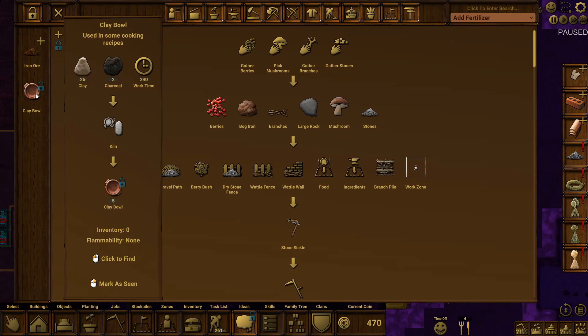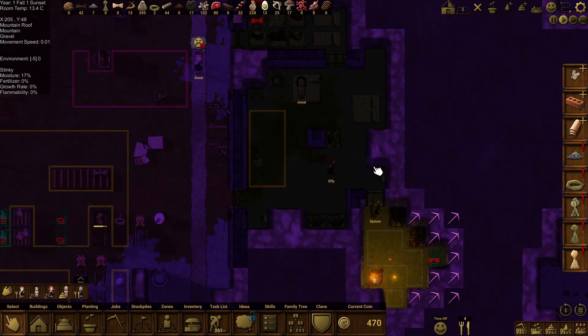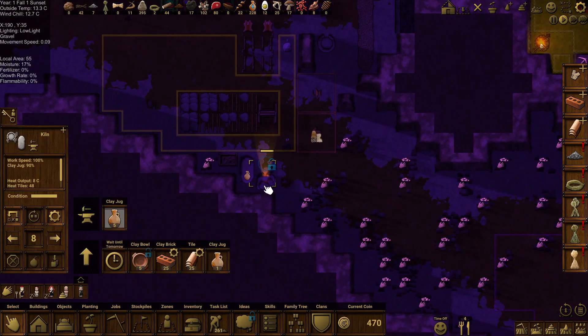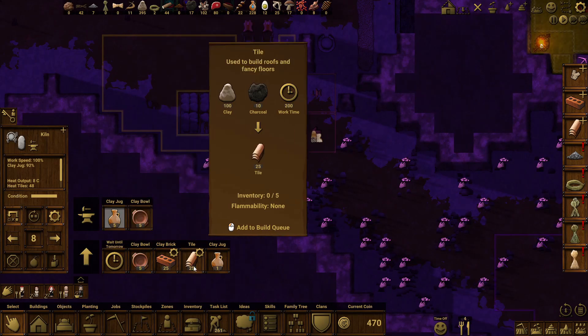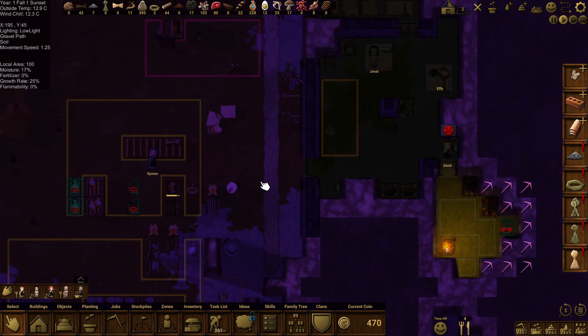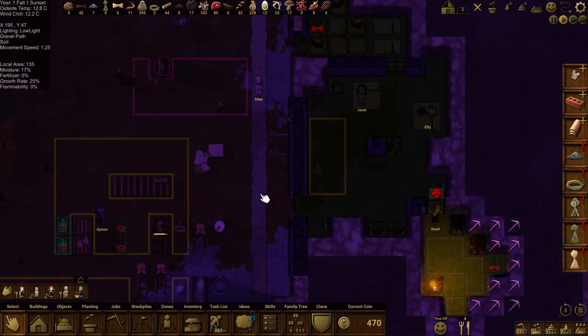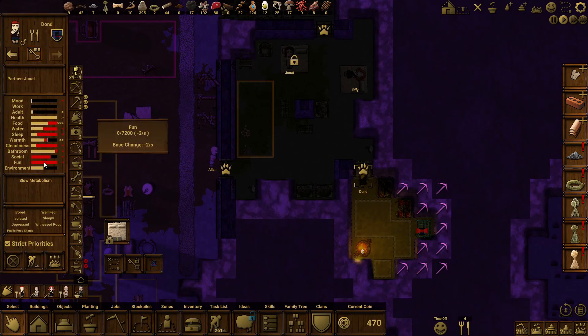Clay ball — using some cooking recipes. That would actually be something that would probably be good to sell. A clay ball, yeah — and I know they're good to sell too, which I don't have enough clay — that's the only problem. Now, how much water have I got?